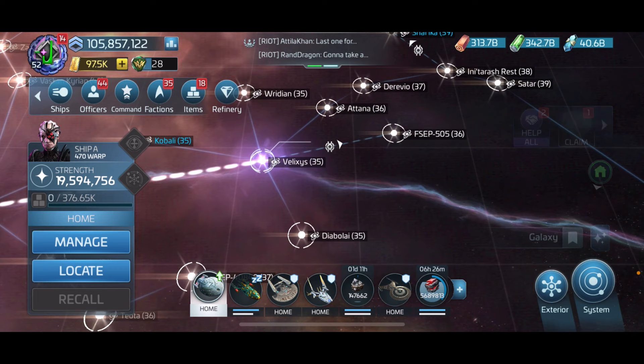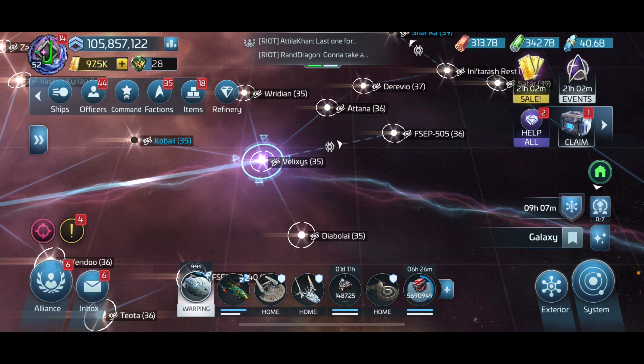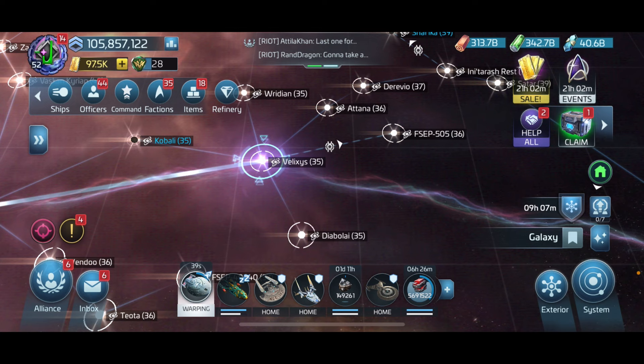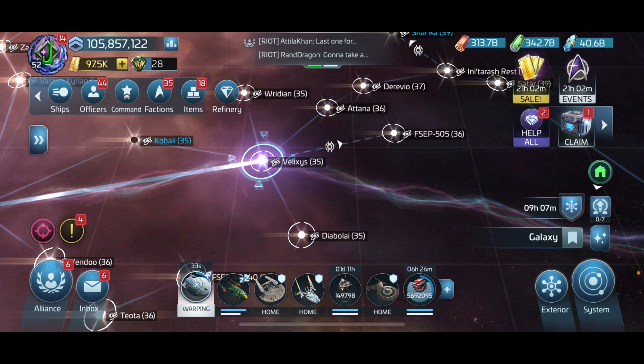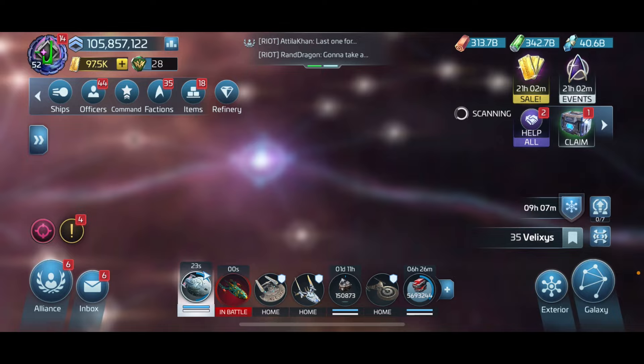You have to go to that system and hit these hostiles. These hostiles carry the Hyrogen relics, and you use those for your turn-ins as part of the Voyager loop. I also highly encourage you to go for Voyager blueprints if you don't have them yet.